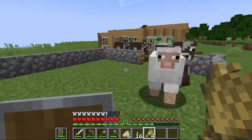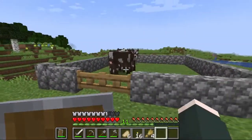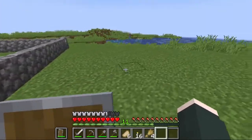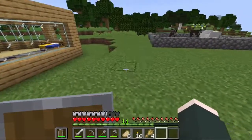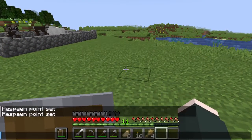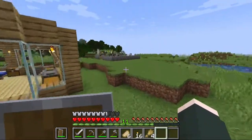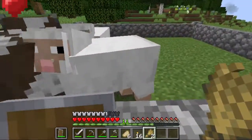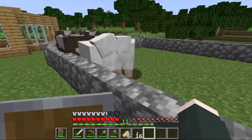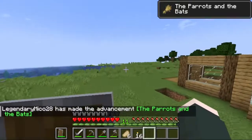Everybody line up. I'll trap you, I know. Now our objective is to make this small barn. I'll just get something real quick — just gonna drink some water. All right, I am back everybody. While I'm going to build the structure, I'm just going to breed these animals. Parrots and the bats — a classic advancement!